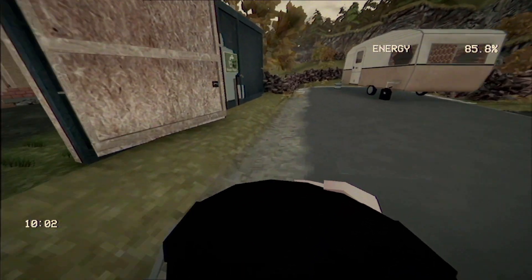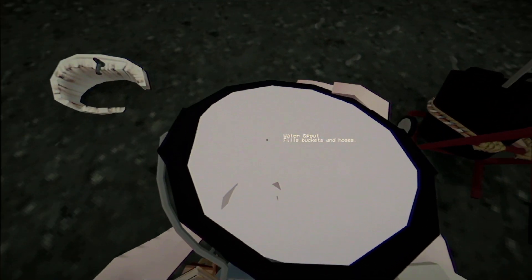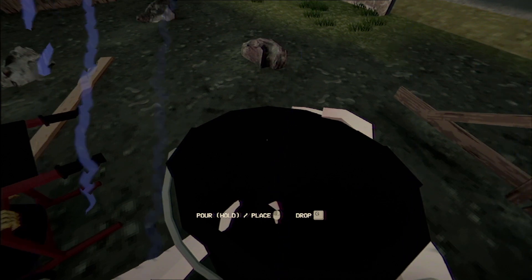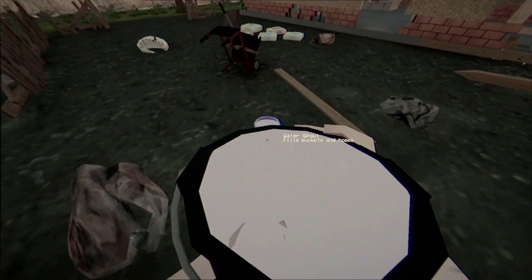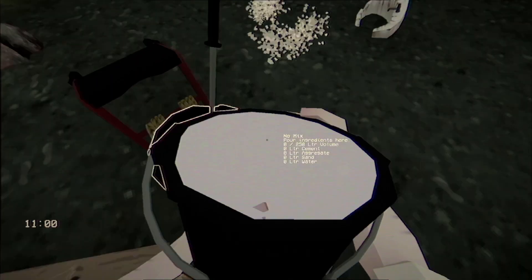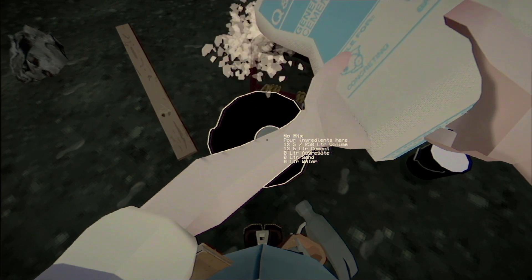We have a bucket — let's put some water in the bucket and fill that up. Put the bucket down. To place it you hold and place — okay, beautiful. Turn it on, fill it up. We could pour it in here. One bag of each — dump that in there. You must have to do it in order by the looks of it.